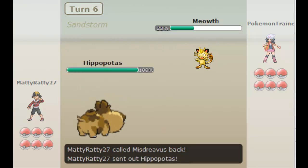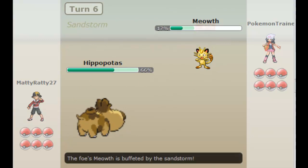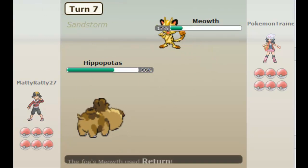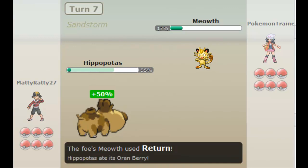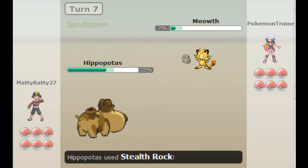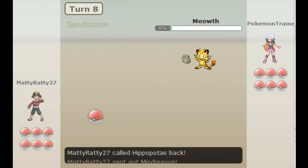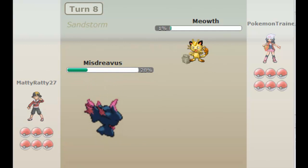I can now switch to my Hippopotas as he goes for a Bite, and I'm guessing I'm trying to just Slack Off and absorb him now with the sandstorm. Let's make him attack once more. He hits me with a Return, which does a lot, activating my Oran Berry and putting my Hippopotas in the red, and he's setting up Stealth Rocks, to which I can now protect the Return and bring in Misdreavus.